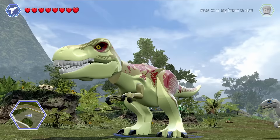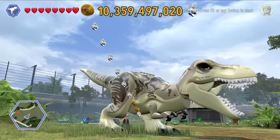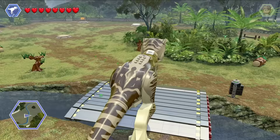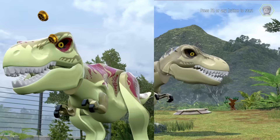The other T-Rex variant is from set number 76948, the T-Rex and Atrociraptor Dinosaur Breakout. This is the other variant introduced for Jurassic World Dominion, and it's a really cool design. This color scheme looks like the older T-Rex we've seen in Jurassic Park and Jurassic World — as the dino ages, it's changing its color scheme, turning a little older, and this color combination functions really well for that.